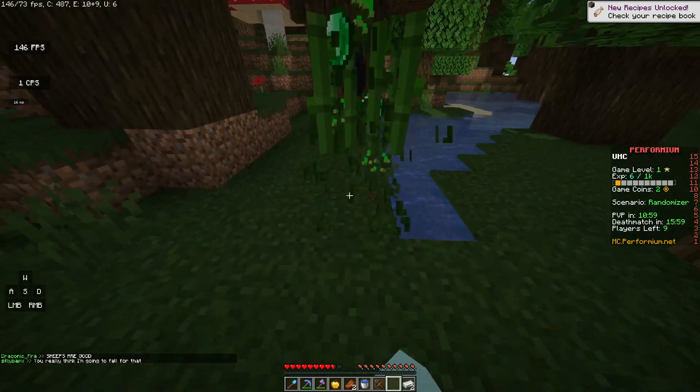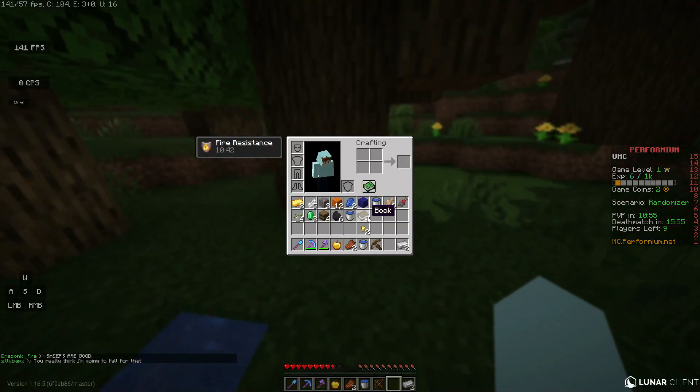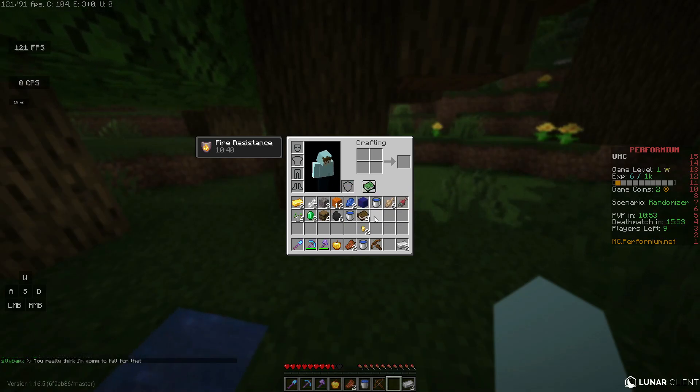I'm just back and I found such OP stuff from this. Sugar cane gives you, like, treasure chest loot, so that's pretty insane.